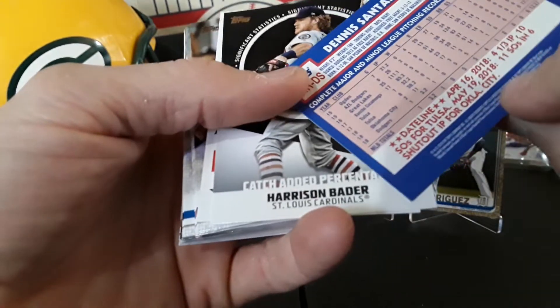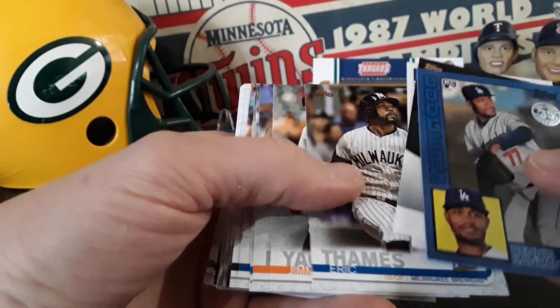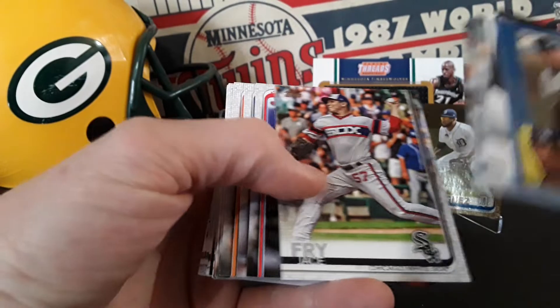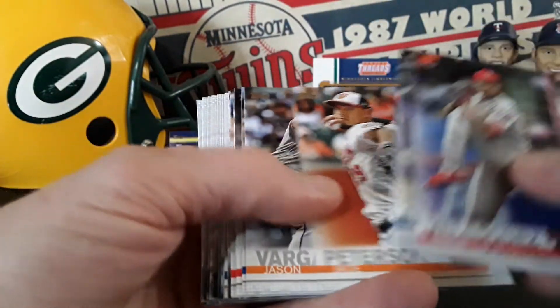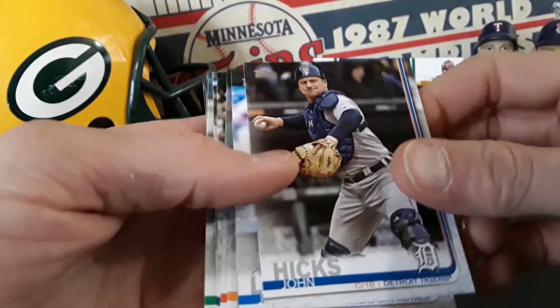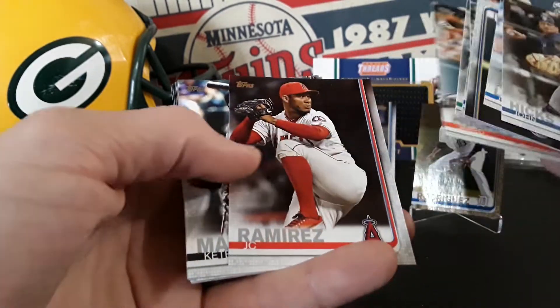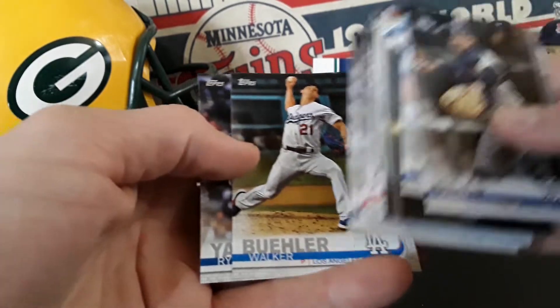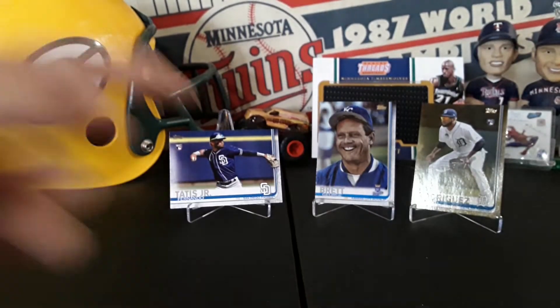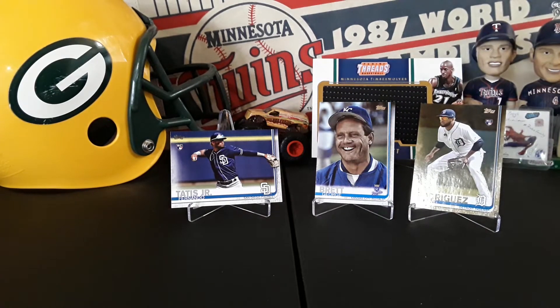We got some color — Dennis Santana, I think it's supposed to be that color. Harrison Vader, Roger Clemens, Eric Thames. Here we go, see if we can find another good rookie — John Hicks — and we struck out on the second one. Oh, Buehler Cup, that's cool! We struck out on the second one but we still managed to get a Fernando Tatis Jr. rookie, which is what I was after, and a George Brett short print. Thanks everybody for watching, much appreciated. Until next time, peace!